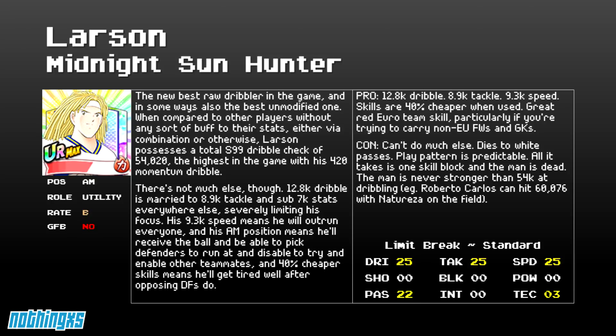9.3k speed does mean that he'll outrun everyone, and his attacking midfielder position means he'll receive the ball and be able to pick defenders to run at and disable, to try to enable other teammates afterwards. Since his skills are 40% cheaper, he'll get tired well after opposing defenders do.